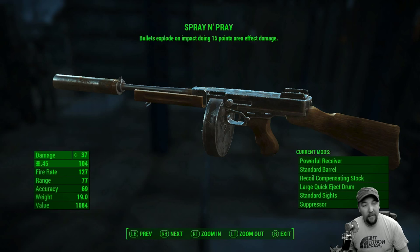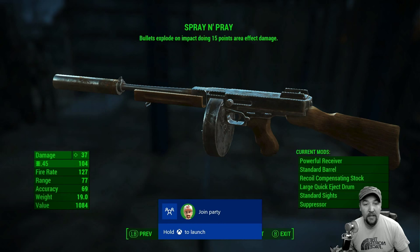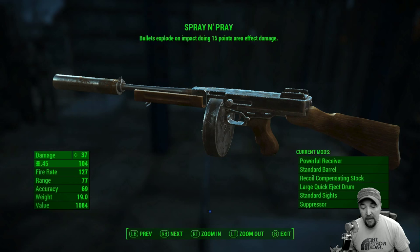What's up everyone, this is Scratch. We're going to take a look at a legendary weapon I've just recently found in Fallout 4. It's called the Spray and Prey, and the effect it comes with is bullets explode on impact doing 15 points of area effect damage. So every time your bullet impacts something it explodes for 15 points around it, and that adds up pretty quickly when you figure this is a submachine gun with a fire rate of 127. It's just a phenomenal gun.